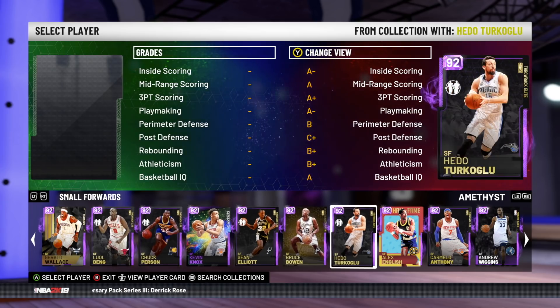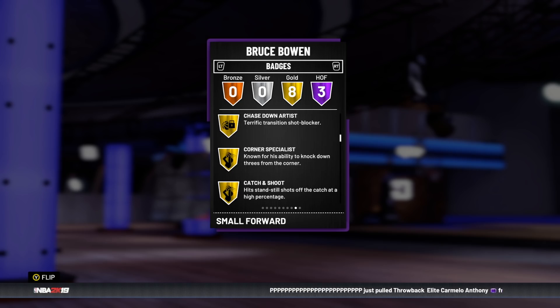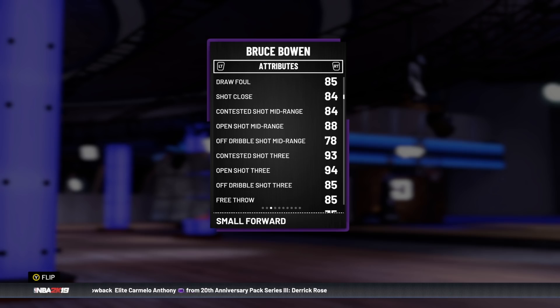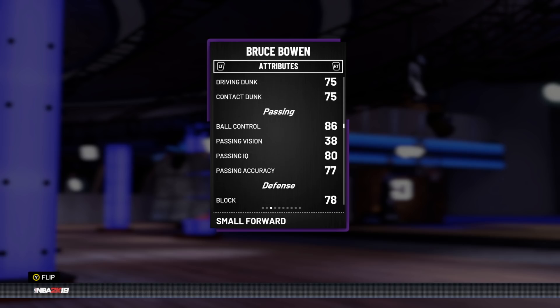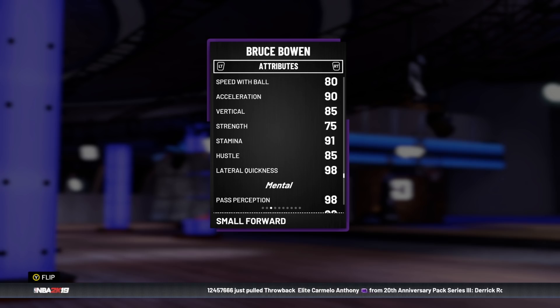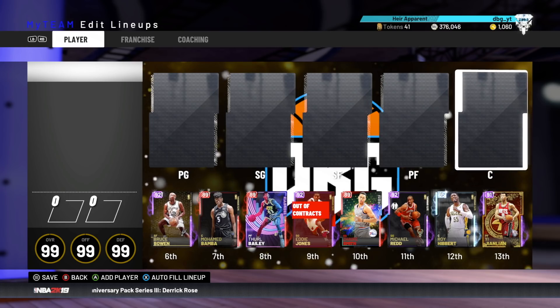At number 6, one of the best three-and-D guys in the game period — Bruce Bowen. His release is really nice and he's got three Hall of Fame badges: Pickpocket, Pick Dodger, and Defensive Stopper, plus eight gold badges including Corner Specialist, Catch and Shoot, and Chase Down Artist. He's got an 88 open shot mid and 94 open shot three. His release is easy to time but hard to green — I really struggled to green with Bruce Bowen. But he hits the majority of shots. 6'8", great defense stats, can speed boost, 98 lateral quickness — one of the best defenders in the game at an absolute steal of a price.